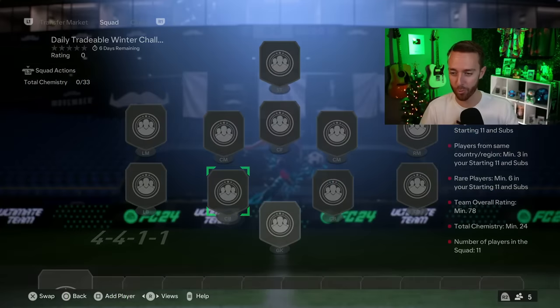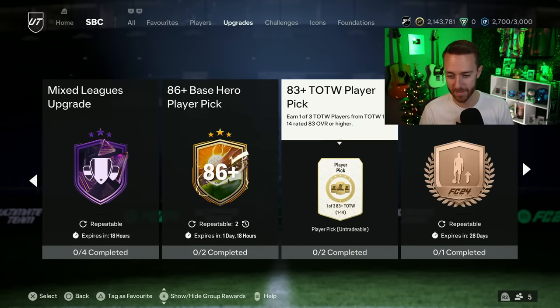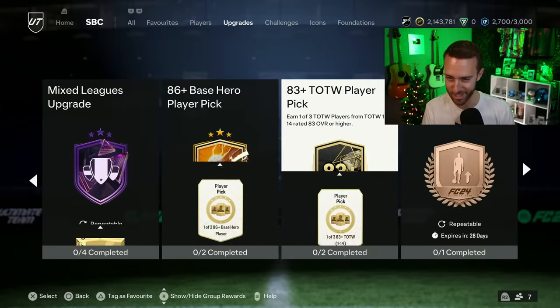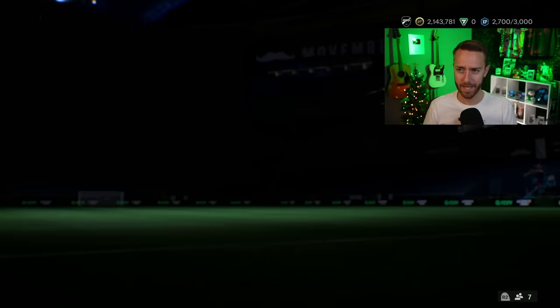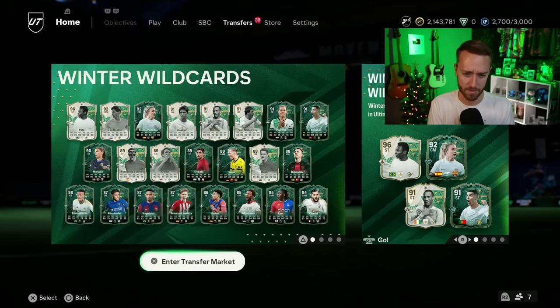We also had the refresh — technically a re-release — of the 83-plus Team of the Week SBC, same requirements. This was needed so we can continue doing the daily refreshes of the 83 times 10. I opened all my 83x10s — the best one I had was Renard and I packed Zaha from Impacts, and I think another walkout as well. Some people were saying these felt nerfed, but honestly they felt kind of the same to me with the Winter Wild Cards coming into packs and the Team of the Group Stage going out. Not too many cheap Winter Wild Cards to pack at a low pack weight anyway.